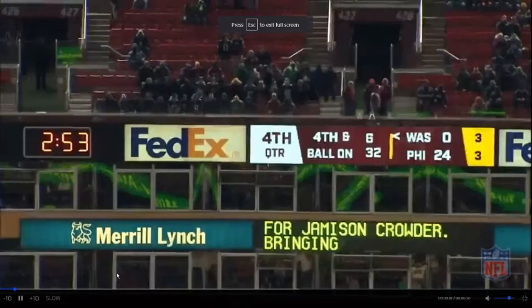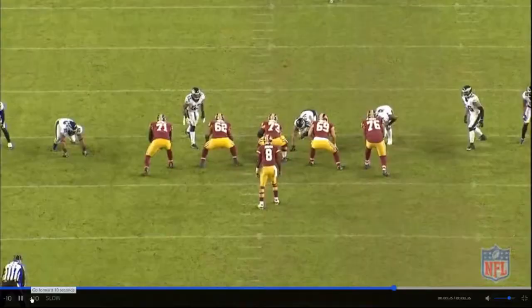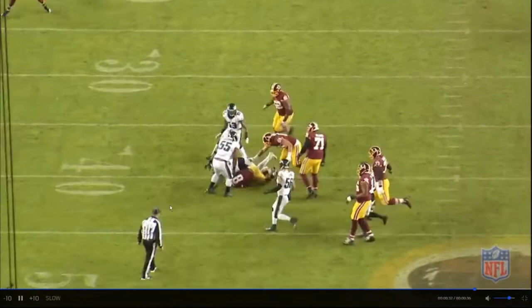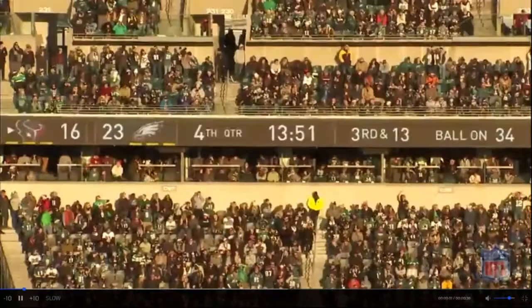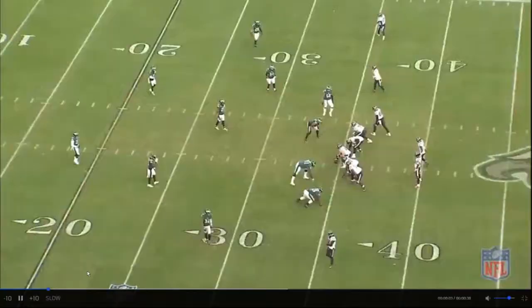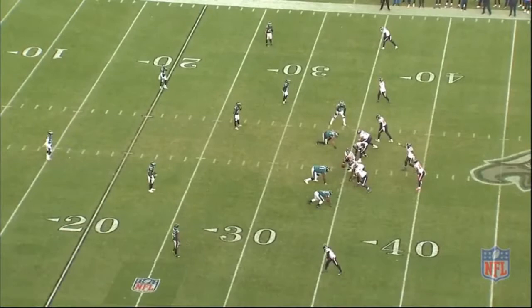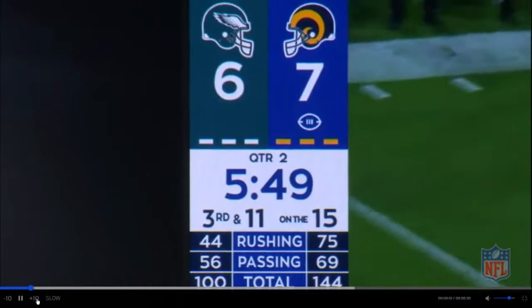Fourth down again — Fletcher's on the edge. Going against this guard, the guard doesn't anchor or anything, just absolutely on his heels as Fletcher attacks him. He just blows through him, using that power to walk somebody back, then gets off the block and finishes the sack. The number one thing you'll see with Fletcher Cox is power, but you also see that motor as well. On another play, he didn't get the sack himself — someone else got it — but he ended up picking up the fumble by being around the ball, which is good. Stay around the ball, good things happen.